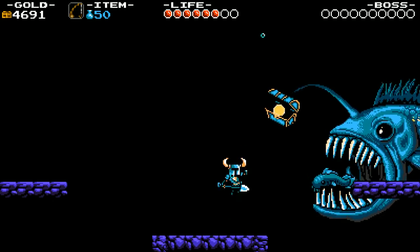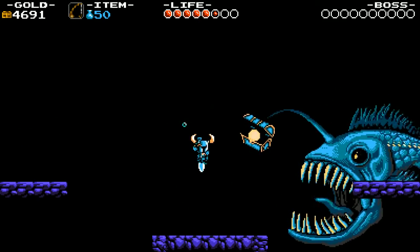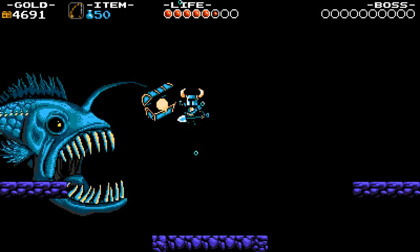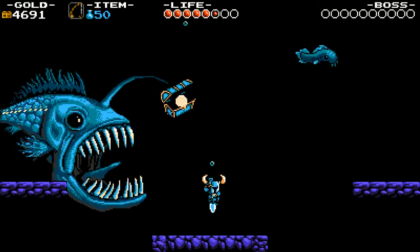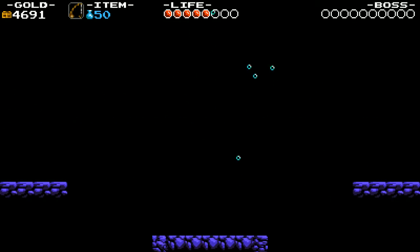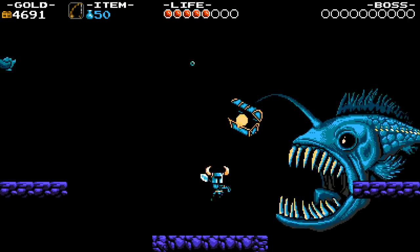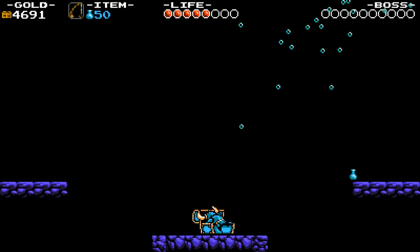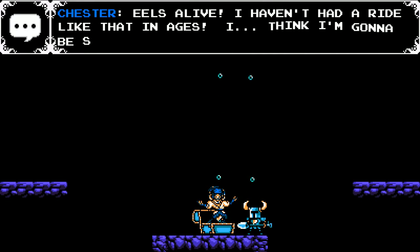Or do we have to hit this the old-fashioned way? Yeah, the old-fashioned way. You're about to dash — jump over you. So this is this world's version of a mini-boss. We've still got two chalices, and I don't foresee us having to use them until we get to Treasure Knight. There you are. Heels alive. Hadn't had a ride like that in ages. I think I'm gonna be sick.